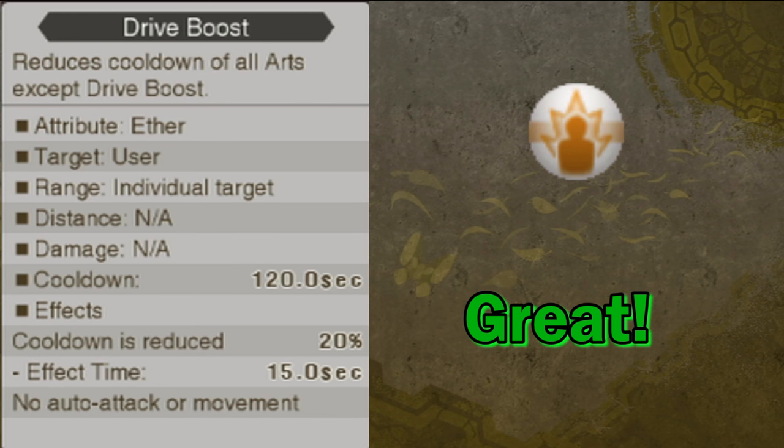Drive Boost is an aura art that reduces cooldown for all arts for a period of time, with the exception of Drive Boost itself. This is an awesome aura, especially for a character like Sharla where you'll want your support arts ready to go as often as possible. Leveling it up increases the effect, the effect time, and Drive Boost's cooldown by a pretty substantial amount. The only real problem is that with how many other essential arts Sharla has, sometimes it's hard to find a slot for it in your set arts.